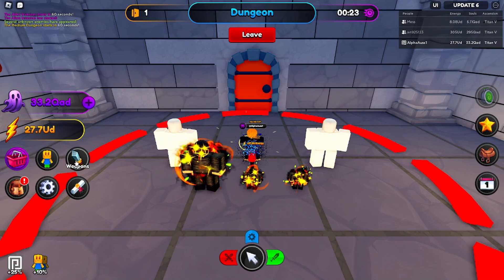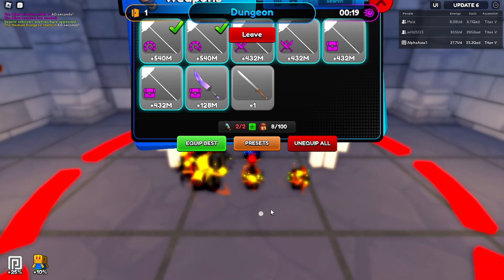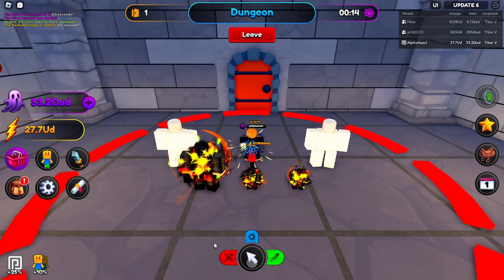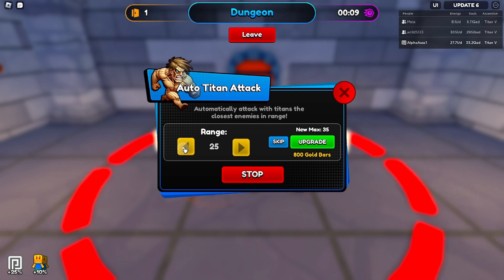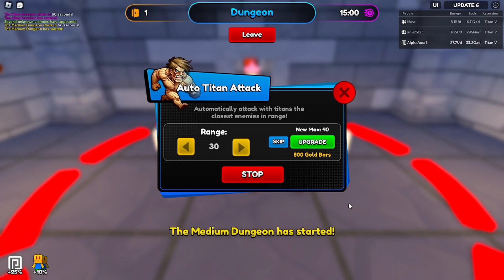I haven't rebirthed so this is a good time to check — maybe we'll need a damage boost, we'll see. Let's equip the loot swords because I believe they make a difference. There's a settings menu down here and you can adjust the range of your titan's attack — that's pretty dope.